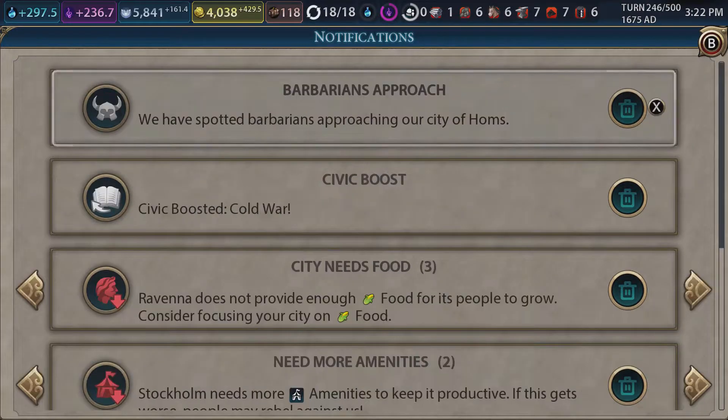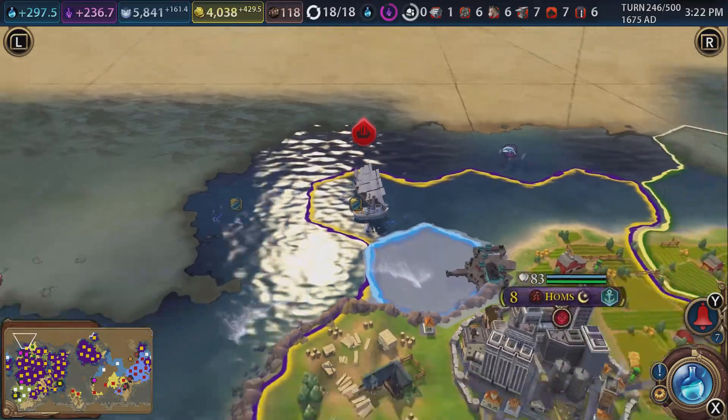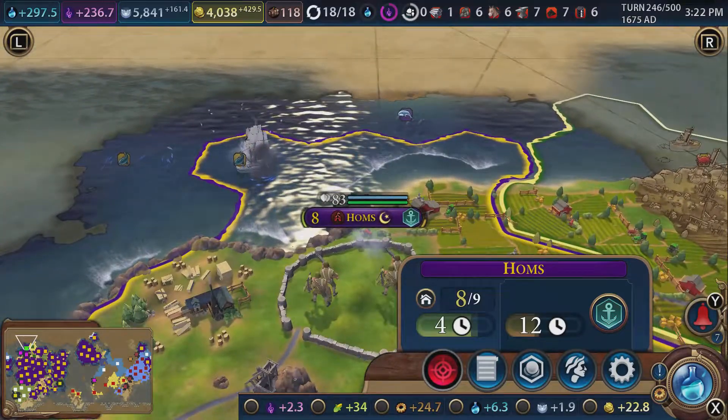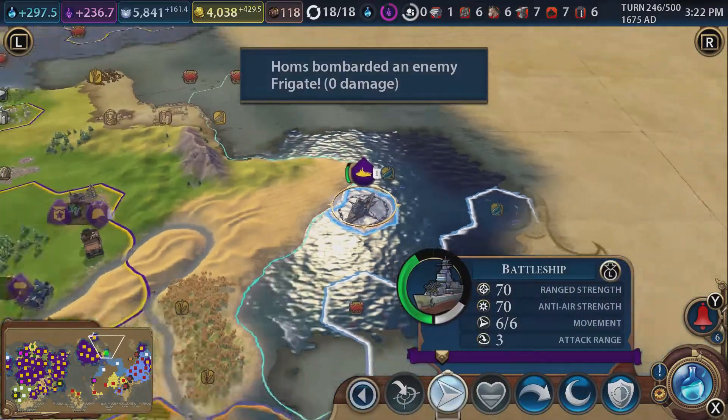Oh my god, we've spotted barbarians! What is the point - they have turned up on a wooden ship and we have machine guns. Goodbye. Just as effective as they are with knives, they're also good at taking out wooden ships.